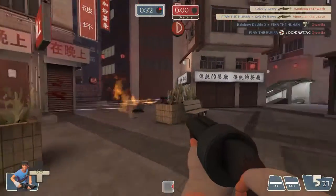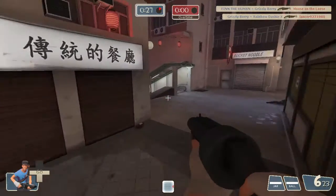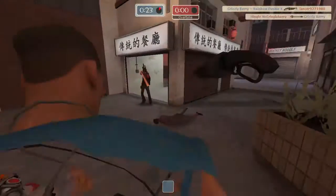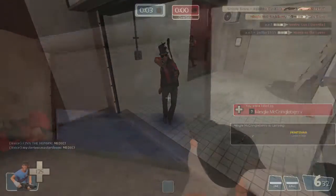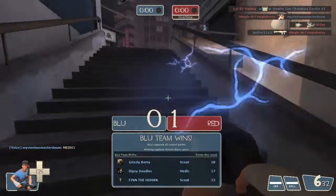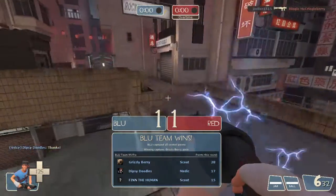We all hop on the point and defend it. A Pyro tries coming up — I take out the Pyro. Things are looking pretty good, I don't see any Red team coming up so I run back to the point. Then I get shot by another Huntsman arrow — that one was pretty ridiculous, I just ran in front of the door and he must have shot it right as I went by. But as you can see, we ended up winning the game, and that's what matters.